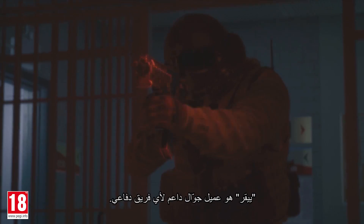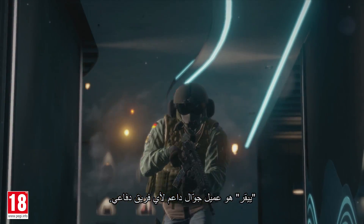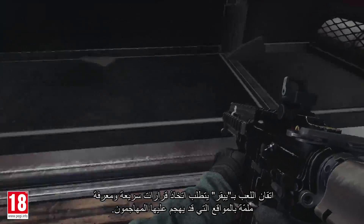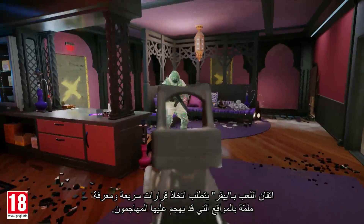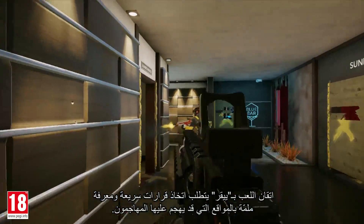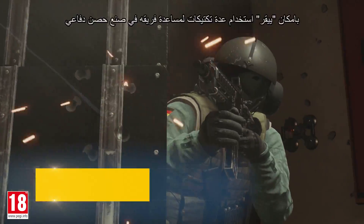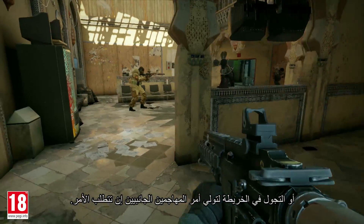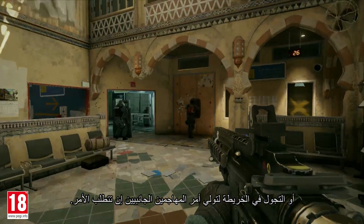Introducing Jaeger. Jaeger is a roamer support for a defending team. Playing Jaeger well requires quick decision-making and a good knowledge of potential locations where attackers will assault. Jaeger can use a combination of tactics to help his team create a defensive stronghold or to roam the map to intercept flanking attackers if necessary.